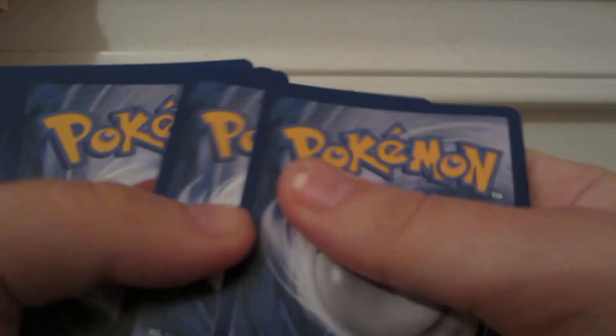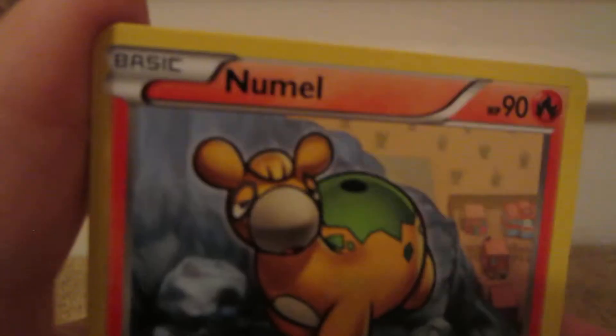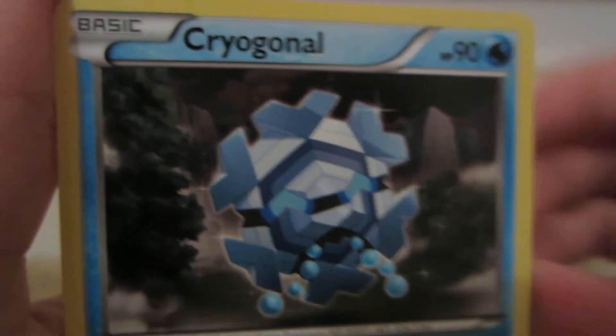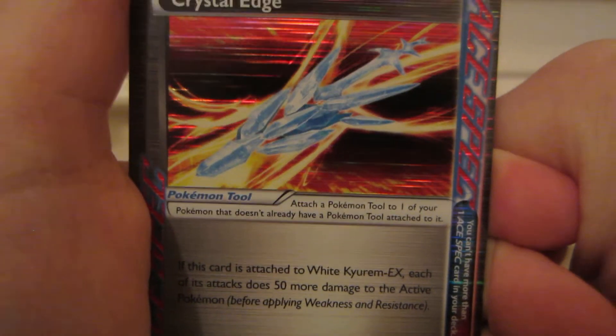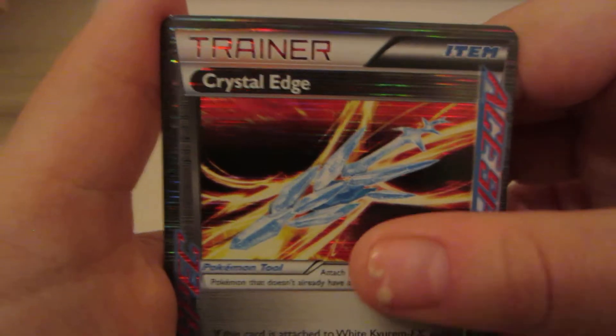Next pack, Boundaries Cross. We have Gothita, Mienfoo, Skiddo, Numel, Rattata, Sandslash — that's an interesting drawing — and Munna. The Cryogonal reverse is an ACE SPEC Crystal Edge, lovely. If this card is attached to White Kyurem, each of its attacks does 50 more damage to the active Pokemon before applying Weakness and Resistance. And the Rare is a Victini.